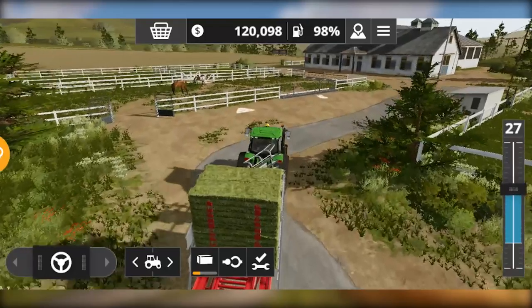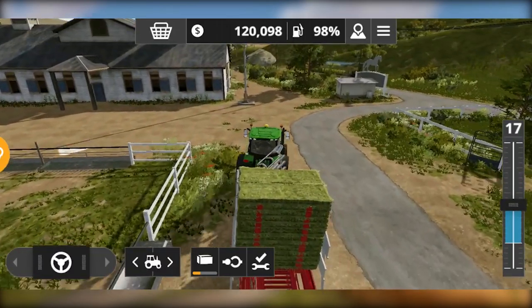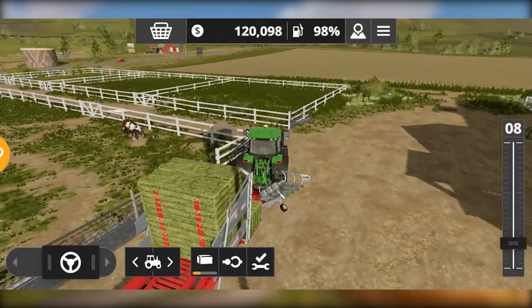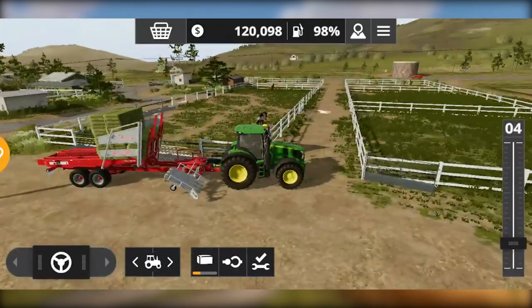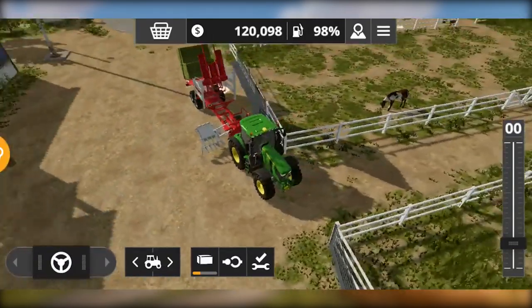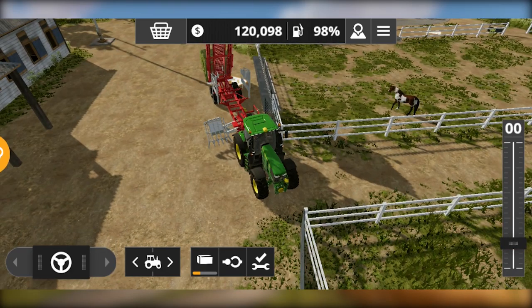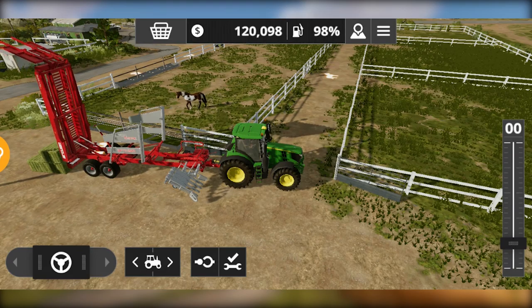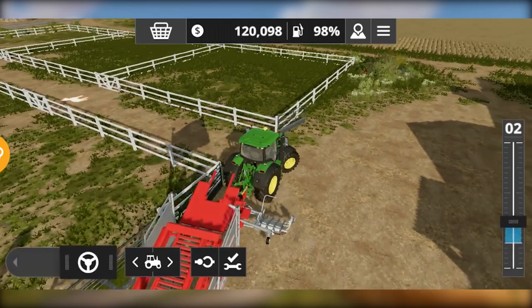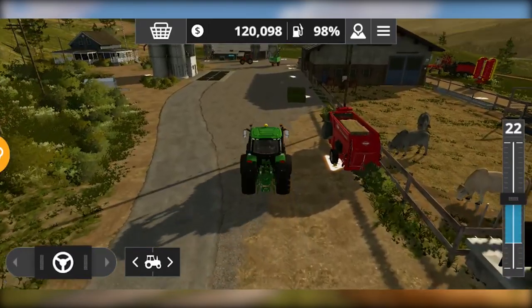First we need to unload the hay. You can use a loading wagon which is perfect for this, but since I have a lot of bales I'm going to unload the hay bales here. When you are near the feeding area, the compatible equipment will automatically start unloading, just like these hay bales. You can see two of the bales disappear — three are still there, but as soon as they consume more resources these bales will disappear as well.